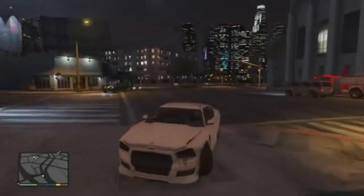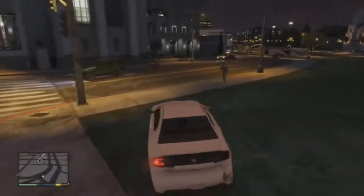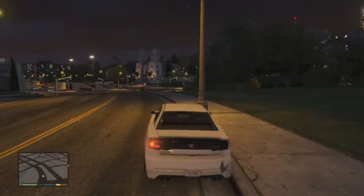For today I'm going to be using Franklin's Buffalo, but you can obviously mod any car and bring it into GTA 5 Online. Once you've loaded up the game, drive your car to the place where your online character is — mine is by the Los Santos Customs — and park it by the street.